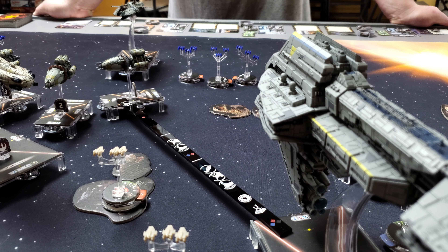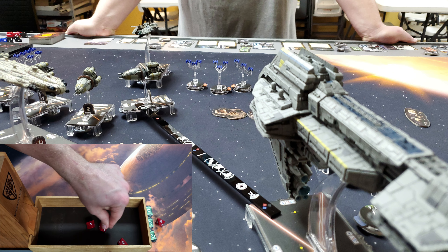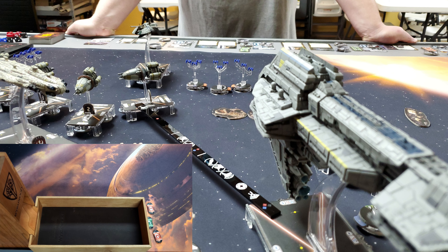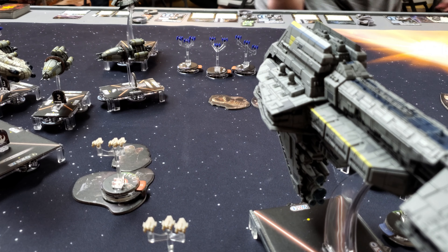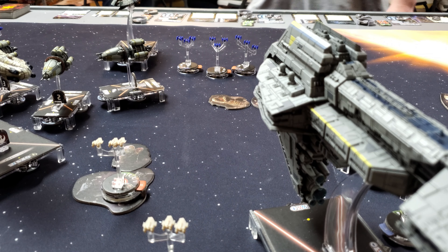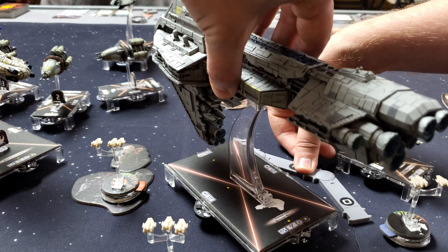The Starhawk activates with Navigate, doing a front-to-side shot on number one at long range — four reds. Rolling good dice, I stop the evade for four damage. Number one braces to two and redirects. I can't do a side-to-side into number two because it's obstructed with only one red die. Navigating at speed two with an extra click at the one — doing a nifty sidestep maneuver.